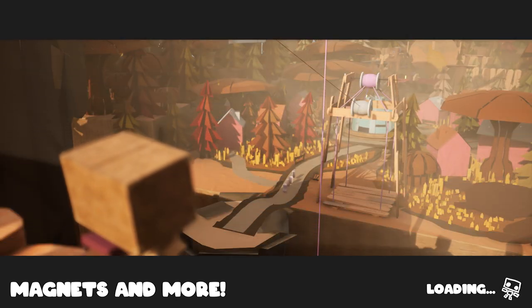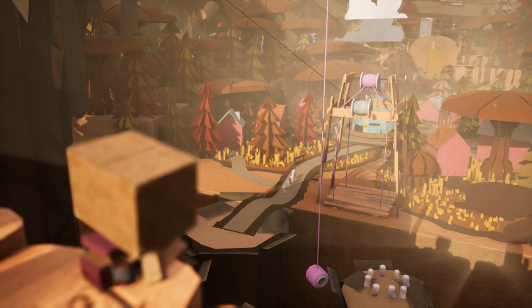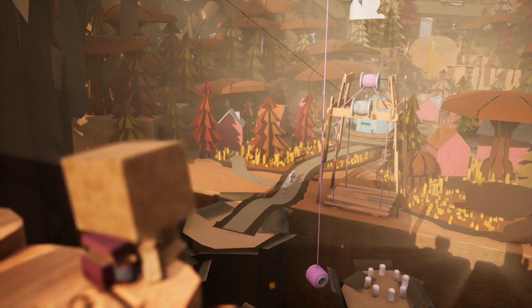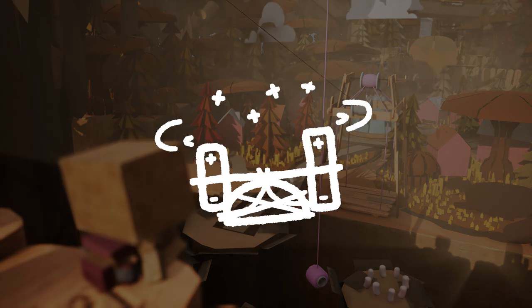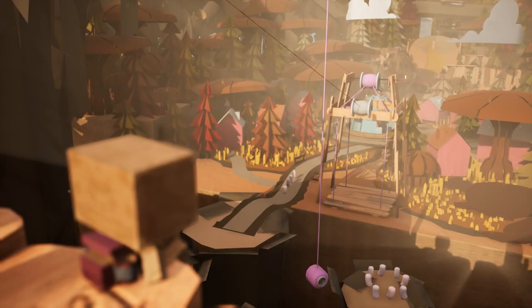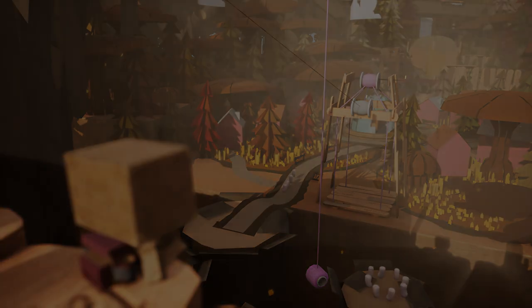Welcome back to another Boxman devlog. Progress has been steaming along at a rapid pace and I managed to get a lot more work done on a lot of things than I previously thought I would. But most importantly, we finally got our first ability in the game, the magnet — an ability that allows Box to repulse objects and attract themselves towards metallic surfaces. Before I show anything and say any more about the magnet, I want to show you some of the other features I've added.